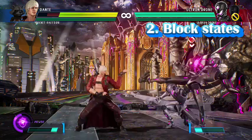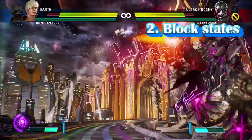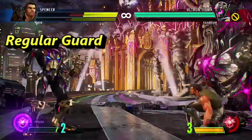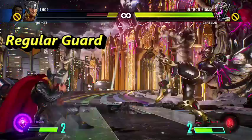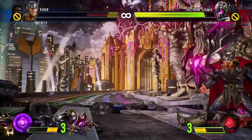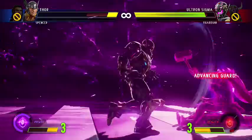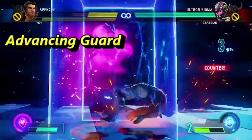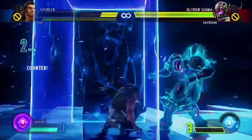During block is where I found some of the most technical things in MVCI, and there are currently four states, so I'll try to be concise with each one. Regular guard is the normal state of blocking performed by holding back — there's nothing too special here and general principles of blocking apply. Use regular guard against people doing unsafe things, like anything ending in crouch heavy punch or other unsafe moves. Advancing guard is like in most Marvel games, creating a bit of space between you and your opponent at the cost of a little extra block stun. This will probably be one of the most common forms of blocking you'll see.